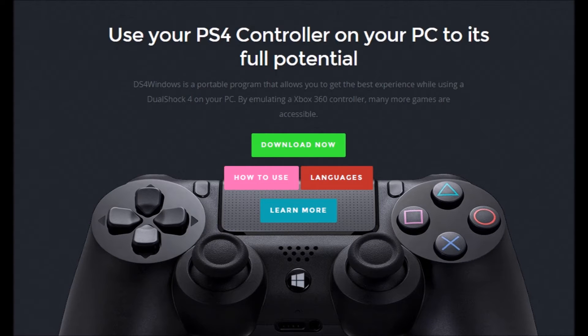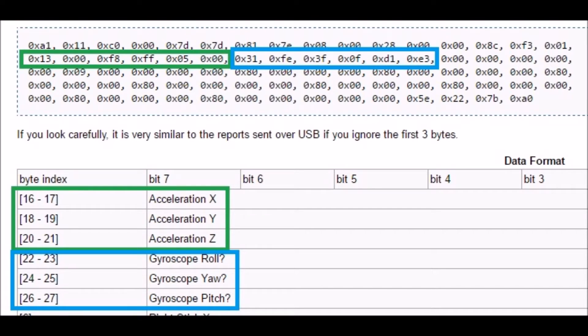DS4 Windows is one popular one that was really helpful as a reference. Once you get that, the problem is that the sensor data appears to come in as raw, uncalibrated bytes. So you have to figure out how to take that and get an actual useful measurement from it.